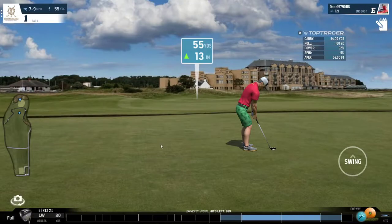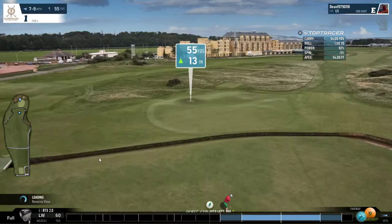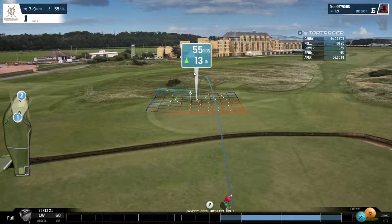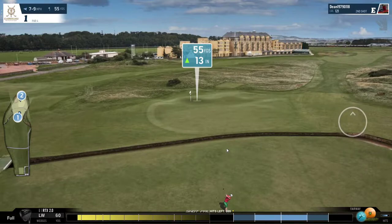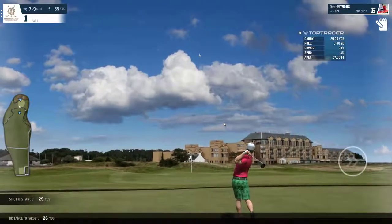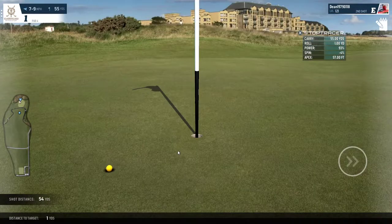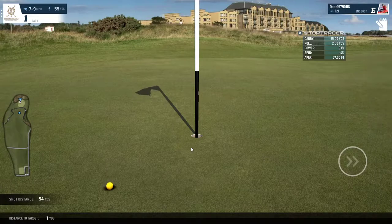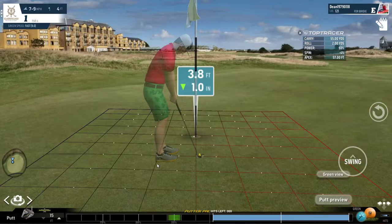Let's take one more mulligan. Same story — touch of backspin, aim outside the right, let the ball feed its way back to the hole. We have a heartbeat again and we're left with an easy birdie.